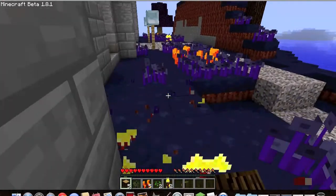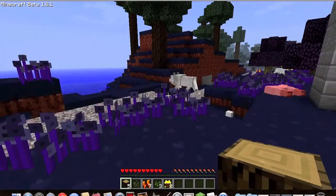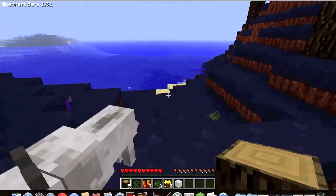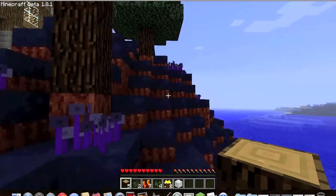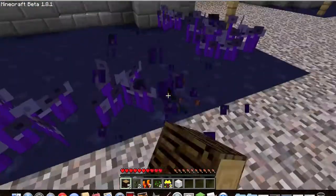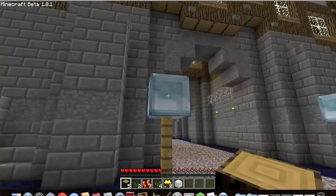Anyway, you can sell stuff like flowers and seeds and iron. I'm going to grab some roses. I was going to download Mo' Nightmares but I'm not going to copy Nova completely yet — I'm just going to see if this works. Love the glowstone.